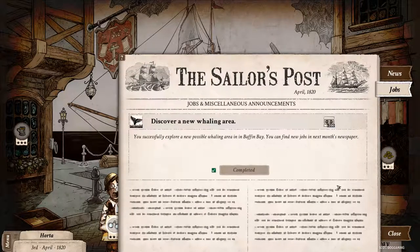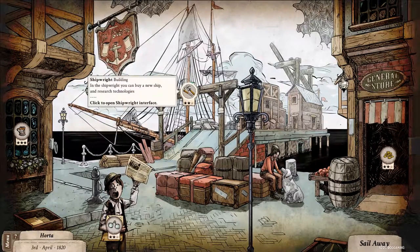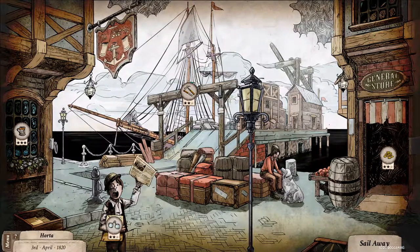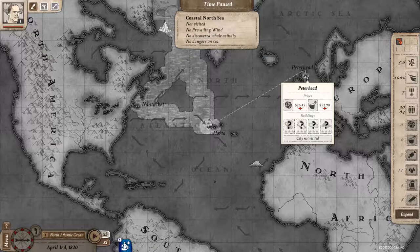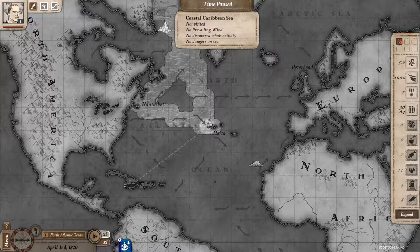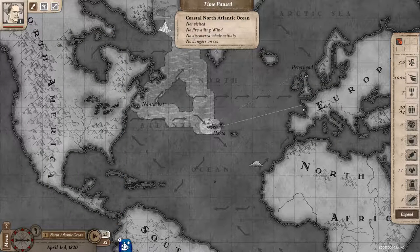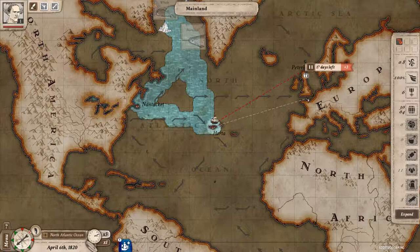There aren't any more jobs in the paper here at Nantucket, so we could look at sailing somewhere else. Let's have a look at the map and see what we can find. We could head off to Peterhead and just have a little wander around. Should we go to Peterhead? Why not - Peterhead it is, 20 days. We're going to sail there and put a cut in the video here. Thank you very much for watching - please hit the like button, subscribe button, follow us on Twitter at Scottogaming. We'll see you again soon.